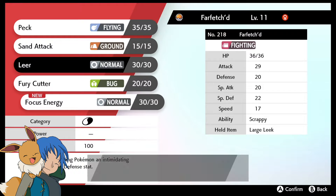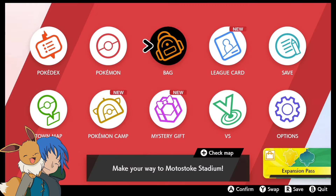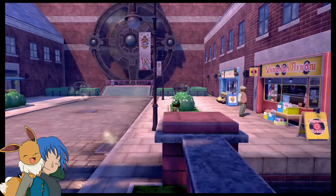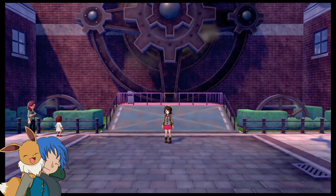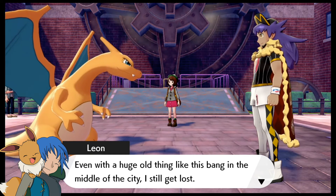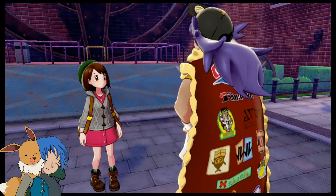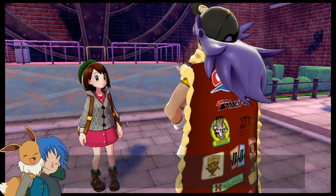I'm wondering — the faster we actually evolve this thing, when it evolves do we get access to all the moves like we did with Clefable? Oh, a Mystic Water — that will actually help. I'll probably put that on Goldeen or Barraskewda.